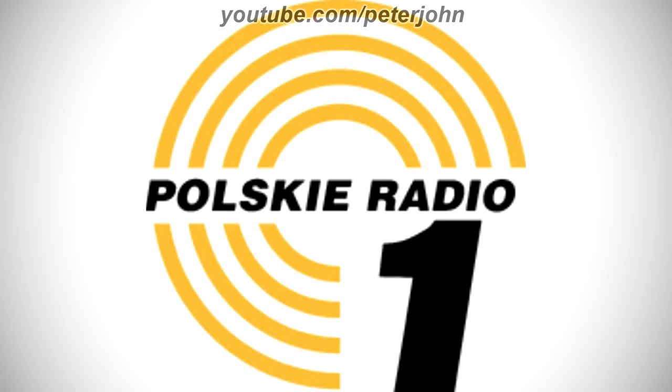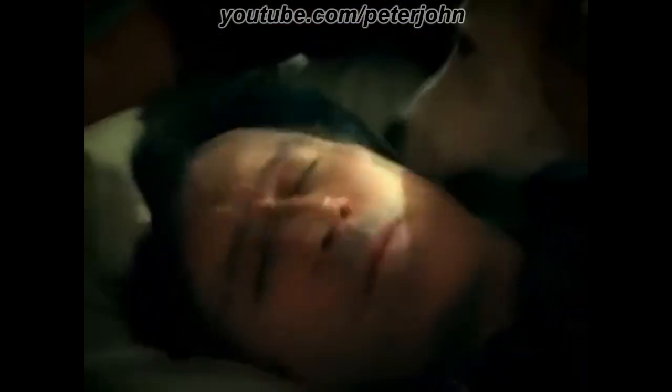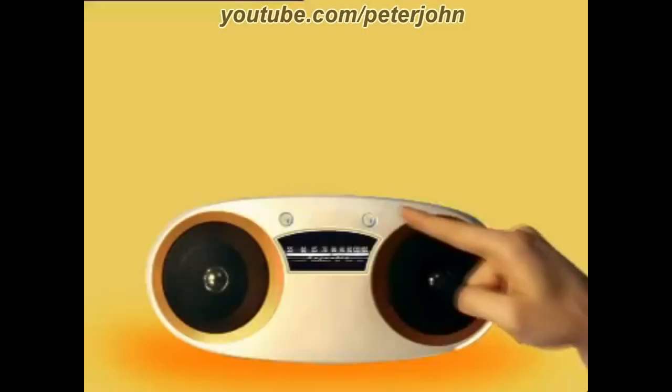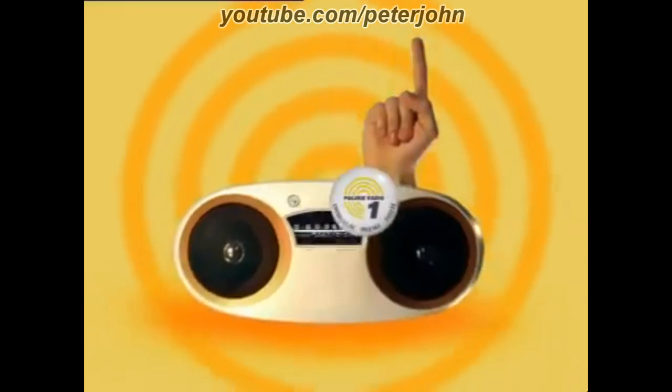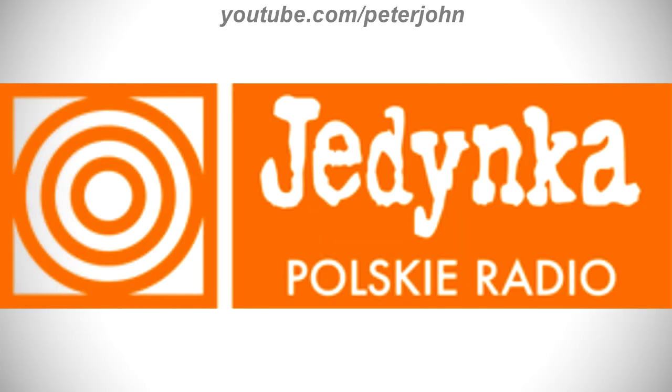1994 to 2005, there are four yellow rings, and on them there is a white shape with the words 'Polskie Radio' and 'one' in black text. Here is a commercial. 2005 to the present, they changed its name to Jedynka. There is a white square with an orange outline, and inside it there are three orange rings. On the right of the square there is an orange rectangle, and inside it there are the words 'Jedynka,' 'Polskie,' and 'Radio' in white text.